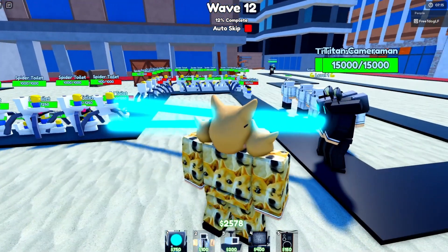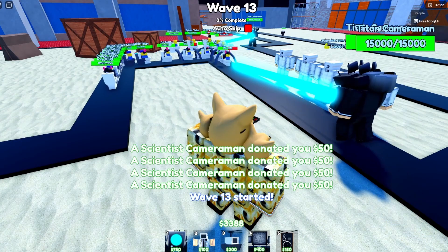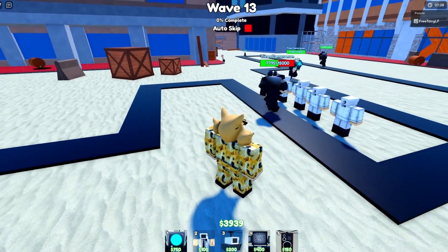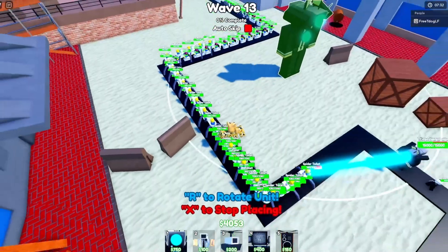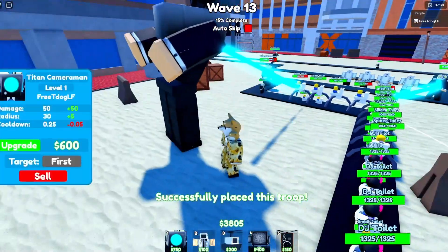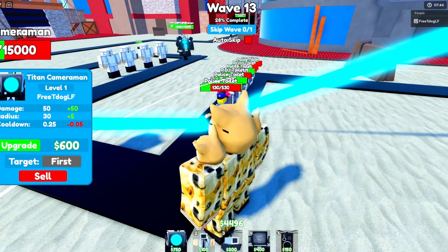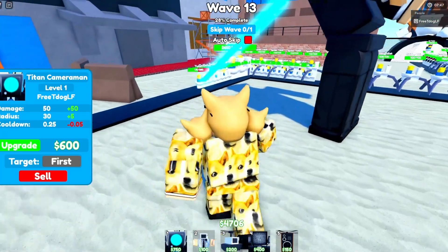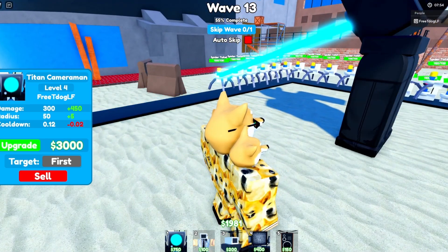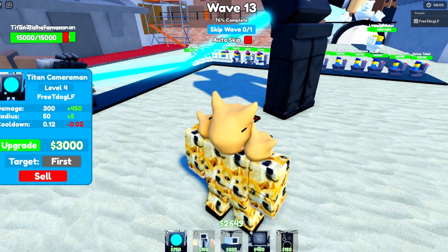The next unit on the list is the first paid one — the Titan Cameraman. It costs 200 Robux, so it's the first paid-for unit on the list, but it isn't actually that expensive. If you play a game like Please Donate, getting 200 Robux won't take you that long, and it's really worth it. For how low cost it is, it can do a lot of damage. At its first level it does about 50 damage, but with upgrades the stats go up by quite a bit — it shoots much faster and levels up pretty fast.